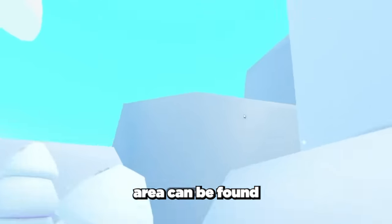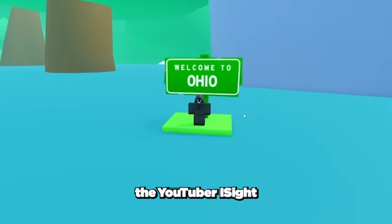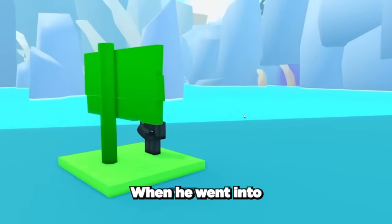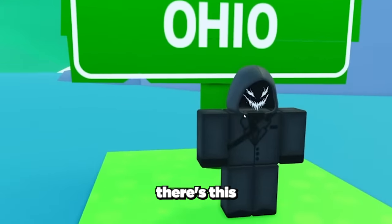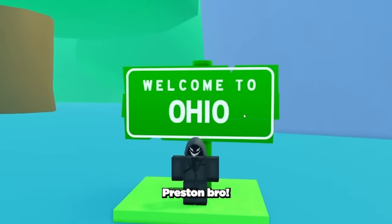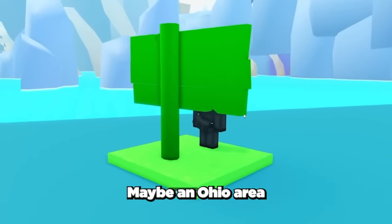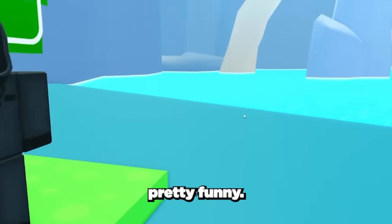The next secret area can be found right behind Preston's shop, and this one is super funny. The YouTuber iSite — shout out to him — found a secret easter egg outside the map. When he went into free cam mode he was able to fly outside the map, and as you can see there's an NPC and a sign that says 'welcome to Ohio.' That's pretty funny, Preston! Maybe an Ohio area will be added to the game with loads of meme pets — that would be pretty funny.